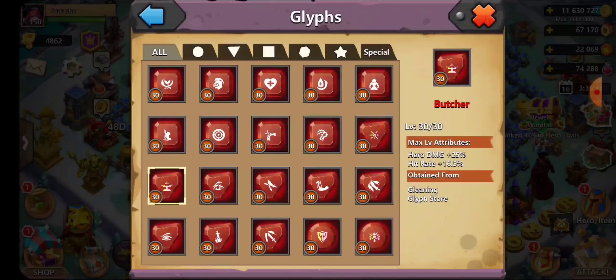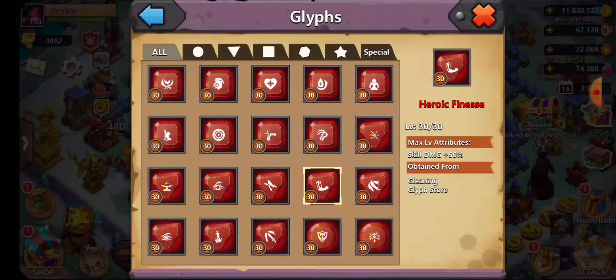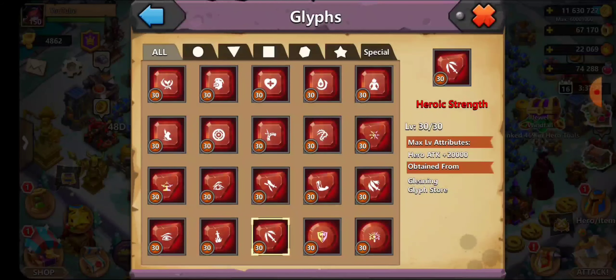Butcher is super, super good. Piercing Attack is good for Pen. Heavy Swings adds attack damage plus 50% — super good. Heroic Finest increases skill damage, great for any hero whose regular attacks are weak but whose skill is exceptional. Crushing Blow boosts critical damage — decent but there are better ones. Heroic Gilly for critical rate is great. Heroic Might is solid, and the best of the shape glyphs is Heroic Strength.